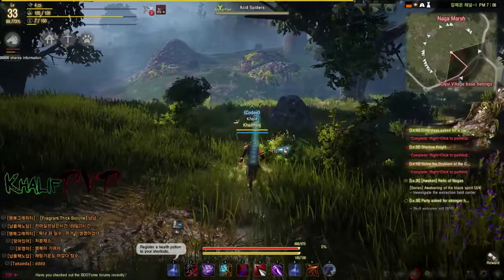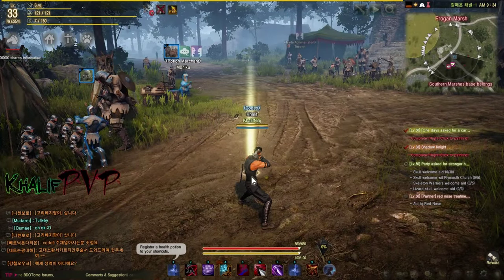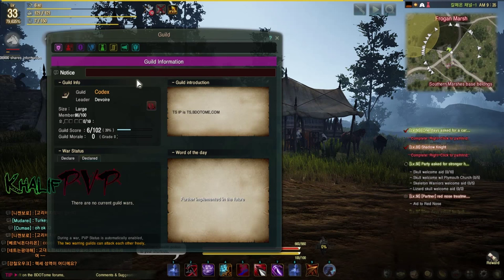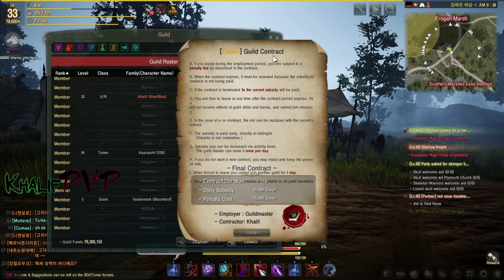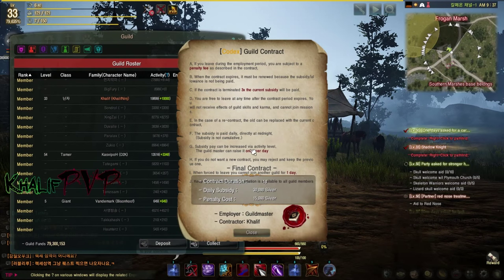The next tip is to join a guild, no matter how big or small — even if it's just a couple of friends. If you click on the guild roster, you'll see checkmarks which are guild quests, also called guild contracts. Completing those contracts earns you money. For example, a small one-day contract might pay out thirty thousand silver.